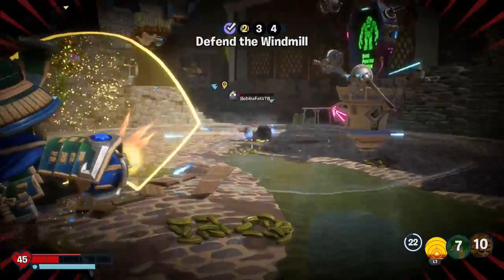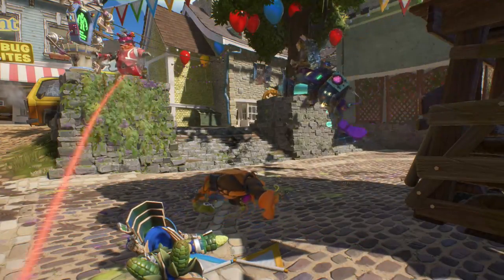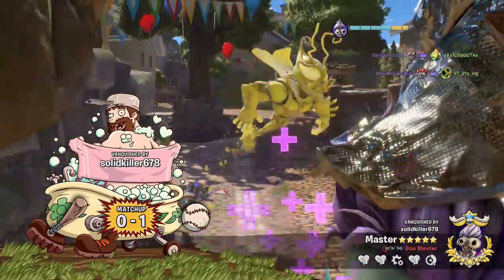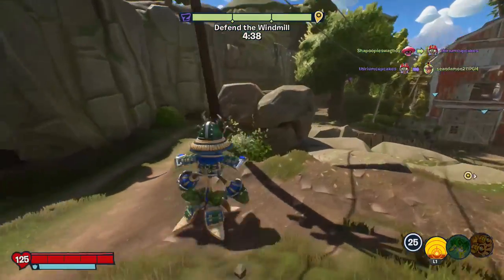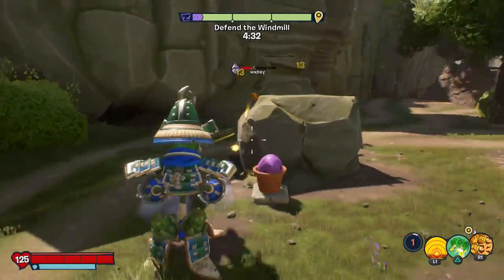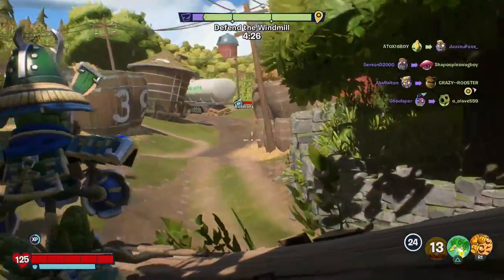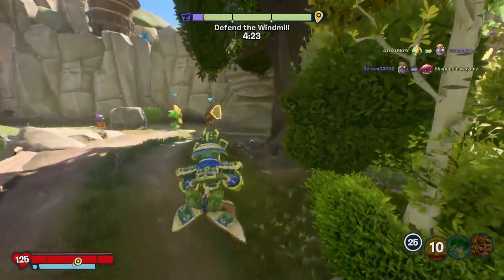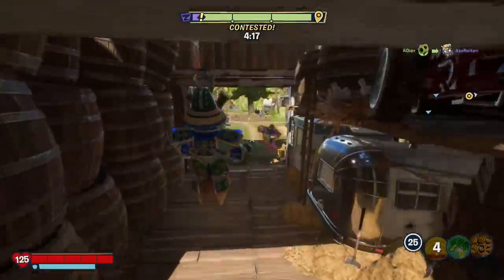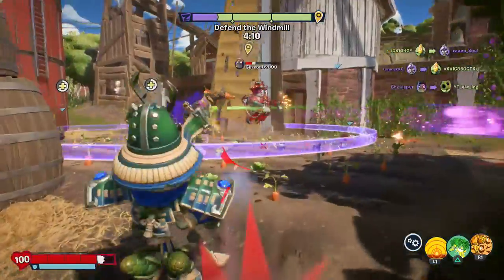They don't know I'm behind them right now — or maybe they do. Reload fast, get that imp — thank you very much. There's that scientist. This is a mess. They're getting this point. But we can do this. This first point is really easy for the zombies to capture — honestly most of the points on this map are pretty easy for the zombies to capture. From my experience.